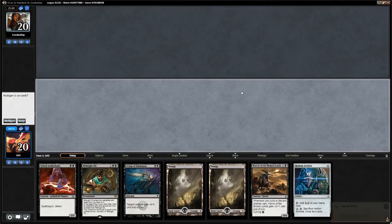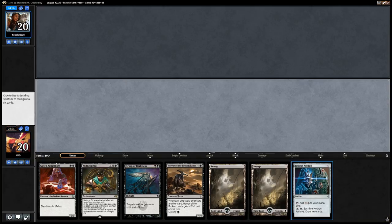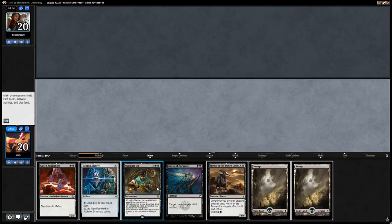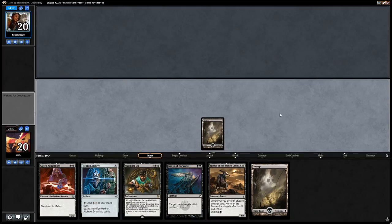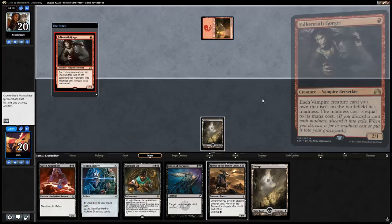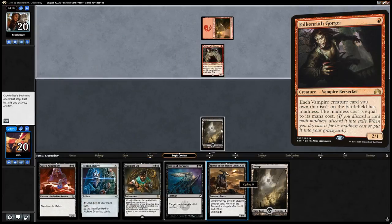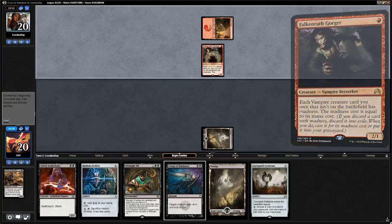We are on the play and this hand looks like a keep — we've got a cycler turn 1, some interaction, some ramp, and our Midnight Oil to start drawing cards. Let's play Swamp and then cycle Horror end of turn. Opponent plays Mountain into Gorger, so we're up against Mono-red. We cycle the Horror and get a Grafstone — that's nice.